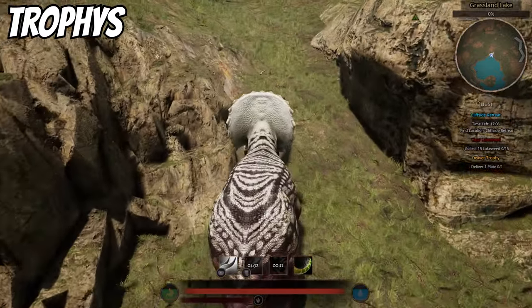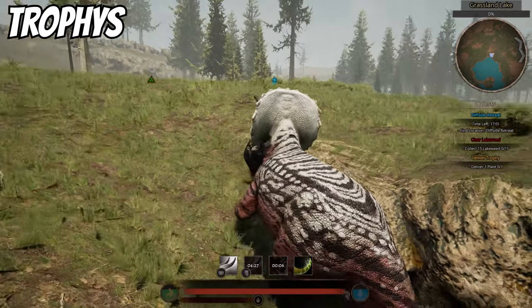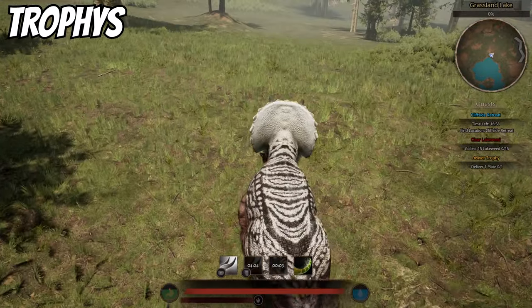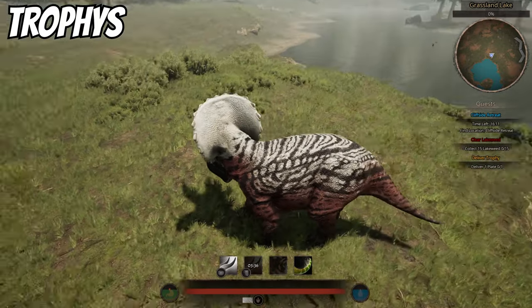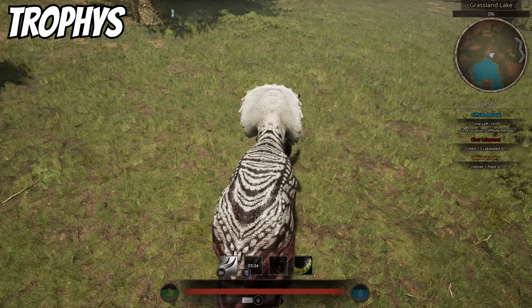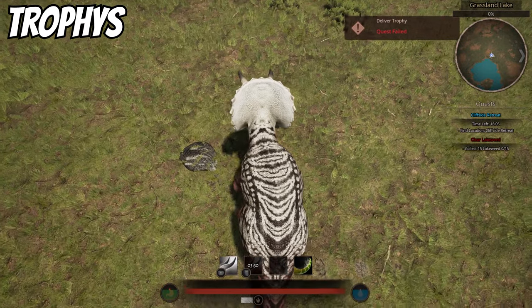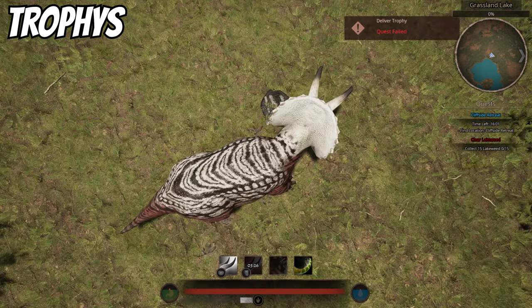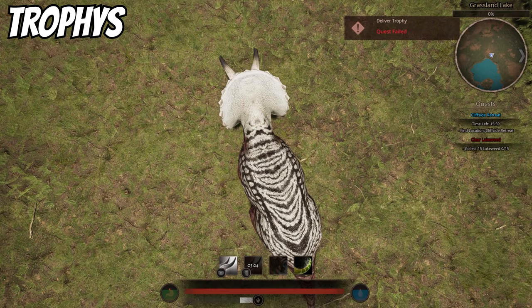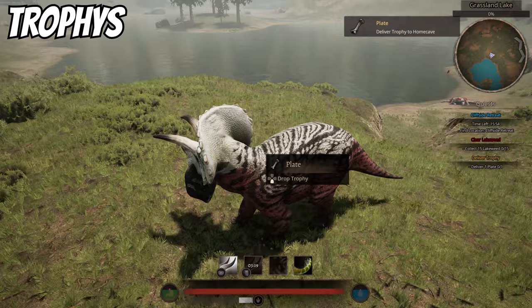There's a cooldown on trophies — I believe it's every hour — so you can't just spam them. If you're already an adult, you can give the trophy to a baby dino who needs it more. Also keep in mind: if you do any biting attack while holding the trophy it will drop, and if it sits on the ground too long it will despawn. So hold it in your mouth or have someone else hold it — don't leave it on the ground.